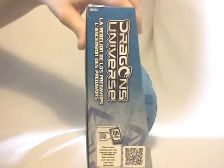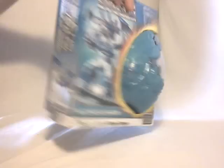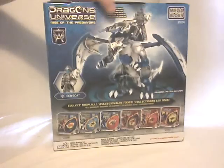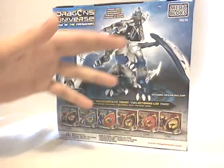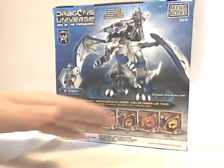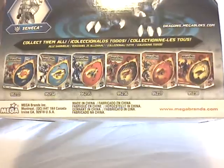On the other side, there's a QR code that you can scan with your mobile phone to get information about the set. On another side, a close-up shot of the Dragon Rider, as you can see right there. And on the back, a CGI picture of the model with the Dragon Rider, plus a close-up shot of the little guy and his name. He's called Seneca, as you can see here.